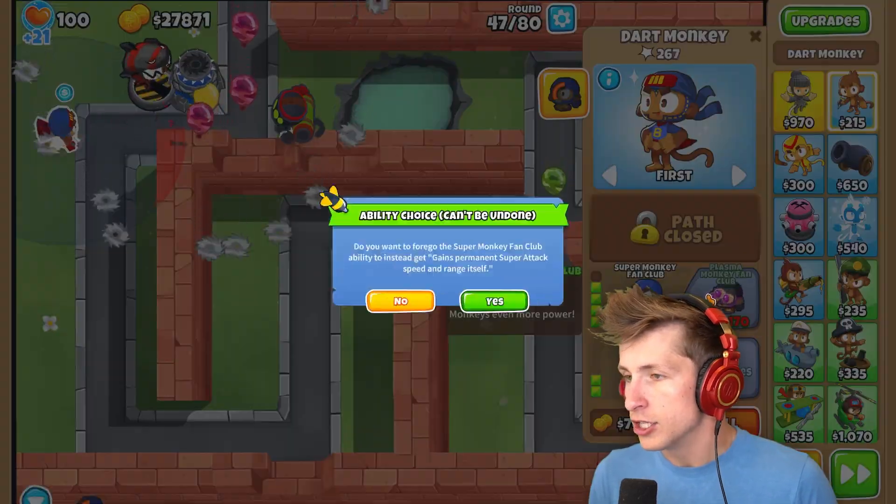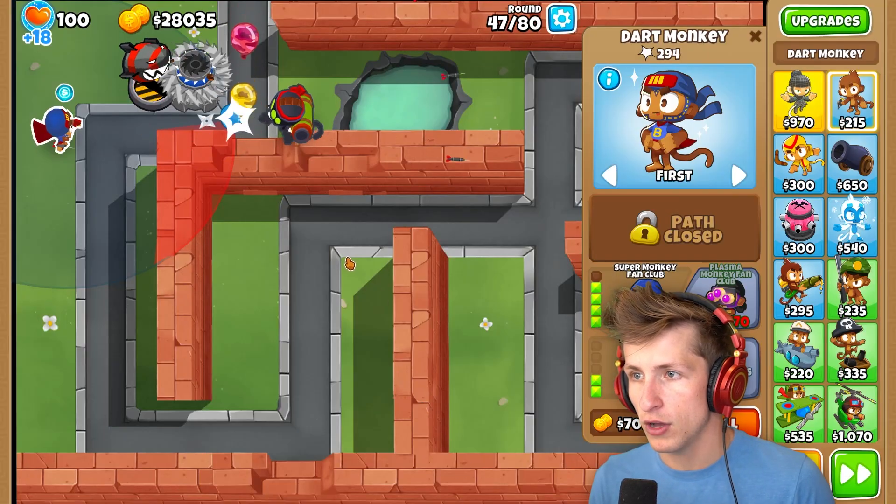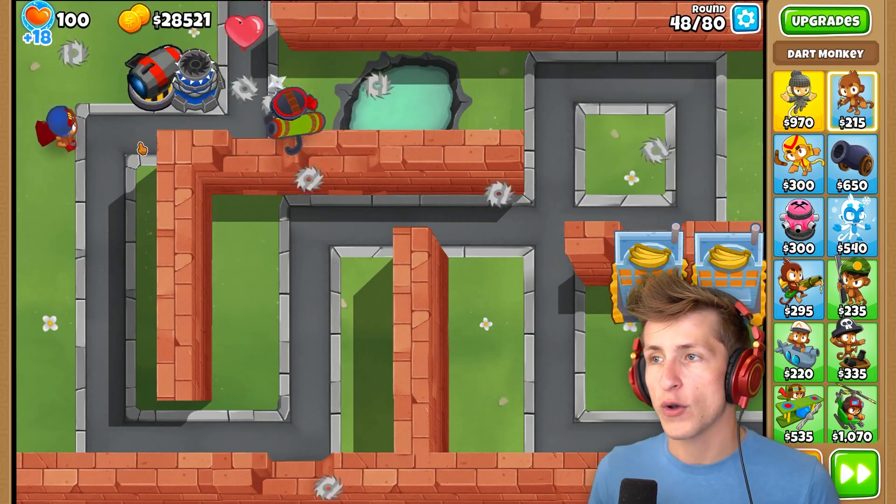Okay, there's $30,000. So, it said Gains Permanent Super Attack Speed and Range itself. So now it just - holy cow! It becomes a Super Monkey, basically. Look at that! Okay, that's amazing.